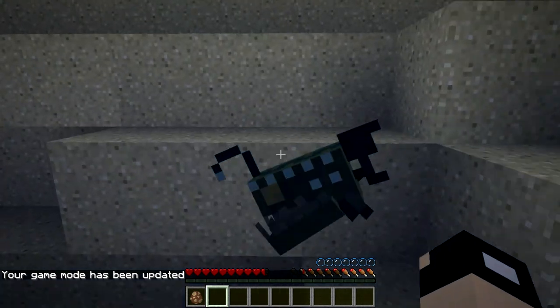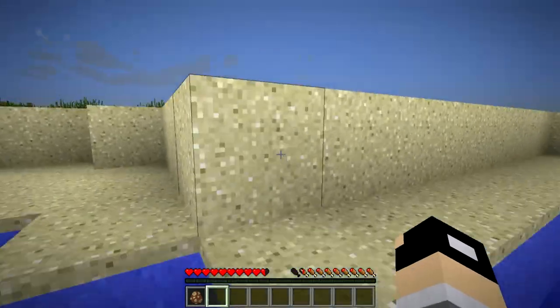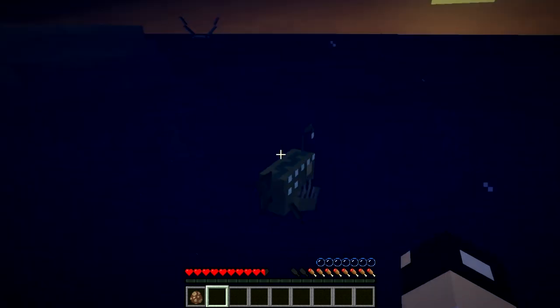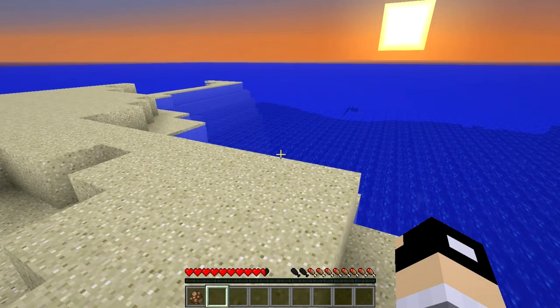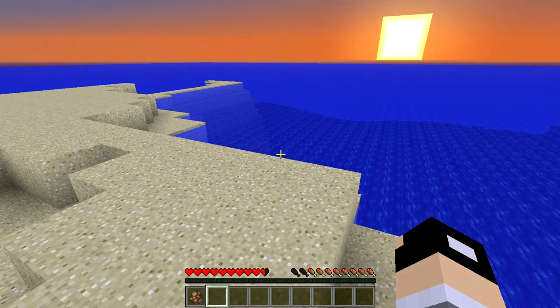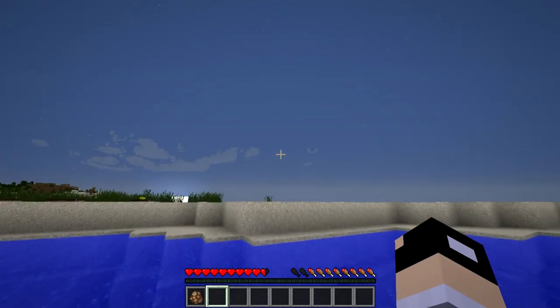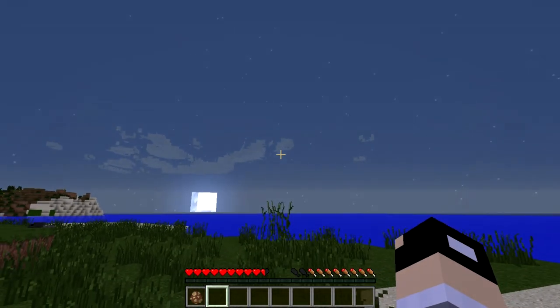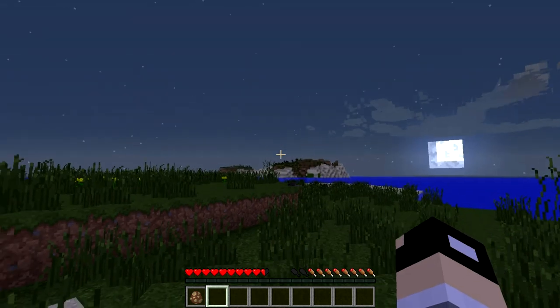They should be attacking me, but I don't know why they're not. I swear they're supposed to be hostile. Let me check — the angler fish: six hearts, attacks foolish players, stocks people in the ocean when they spot them, swims up and starts attacking, deals two hearts. So they should be attacking, I'm not sure why they're not.